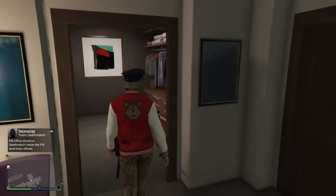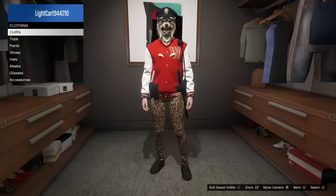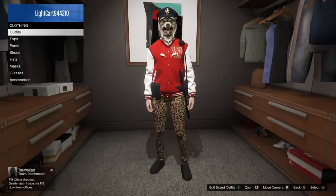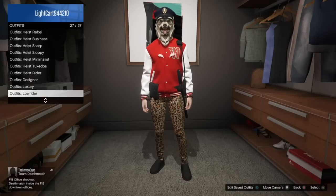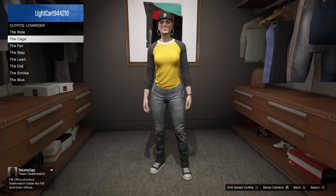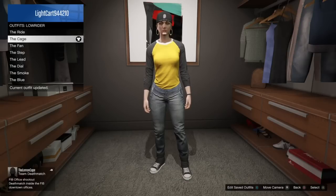If you don't have the Low Rider outfit called the Cage, you're gonna have to go purchase it at the clothing store. Here, you just go to your closet, go to Outfits, go to Low Riders, go down to the Cage. You're gonna want to put this on — I think it's called the Cage anyways.